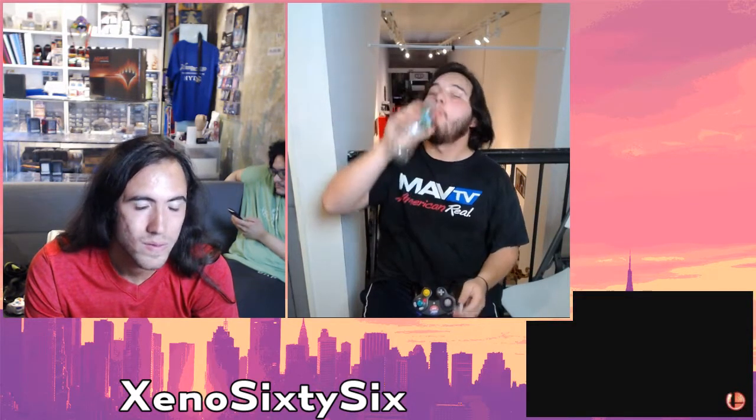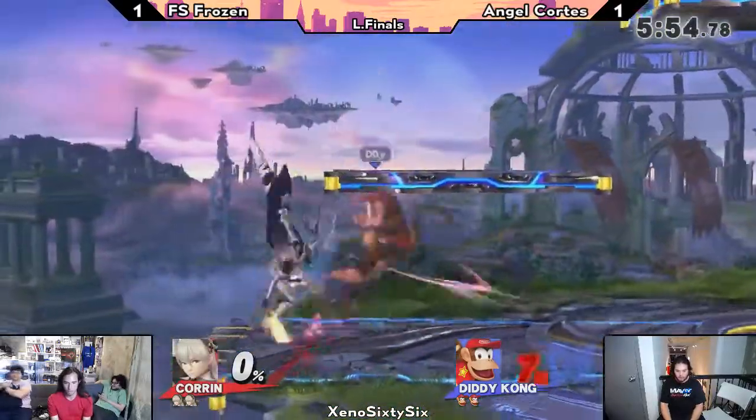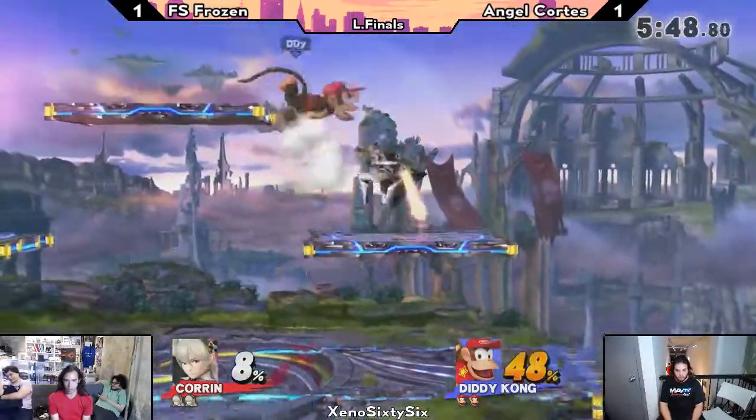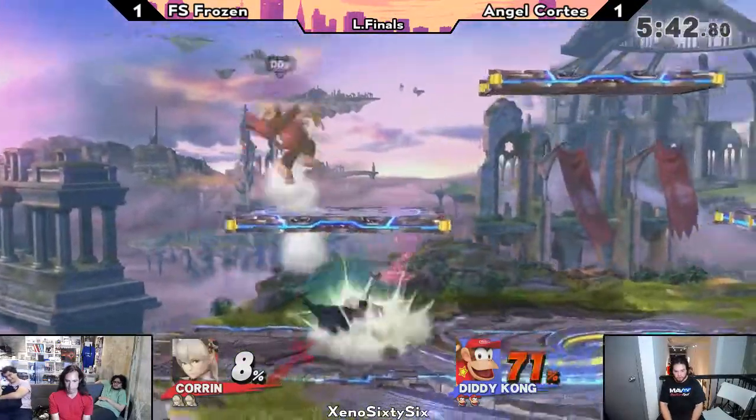We go to a game three here in Losers' Finals. Angel is a very wily player, always trying to do these sneaky things. And Frozen is actually doing a great job of matching his wily stuff with equal wile — being very tricky with his movement, not really falling into it. We are going to see a return to Battlefield here. No DSR here at the New York tournaments. Frozen is going to take him back to Battlefield. I do wonder what Angel banned — I know he likes this stage, so it would be rare to see him ban it, even though it is a very, very good stage for Corrin. Probably ban Smashville. Angel does ban Smashville in a lot of matchups.